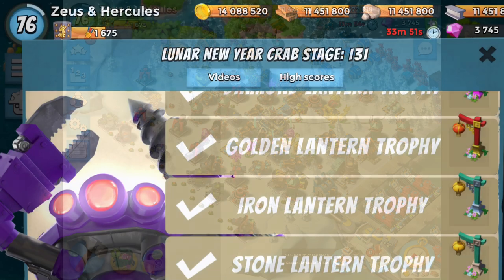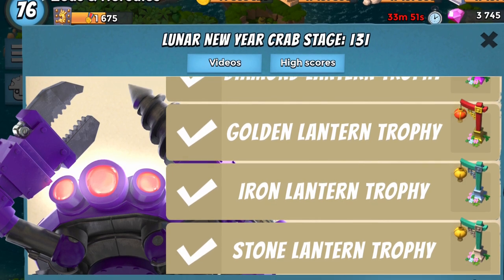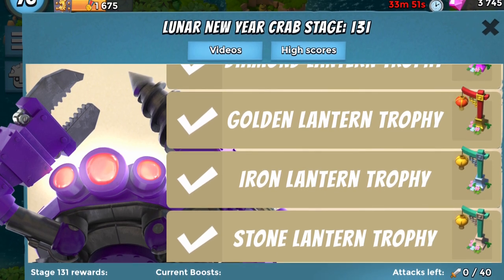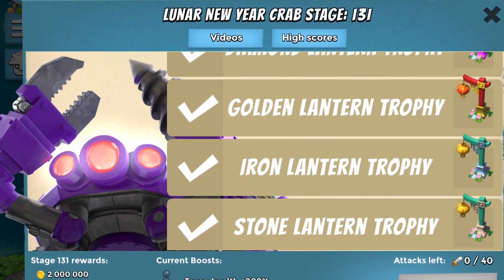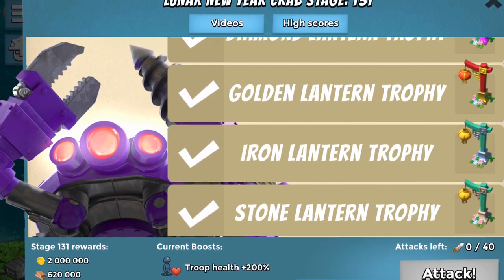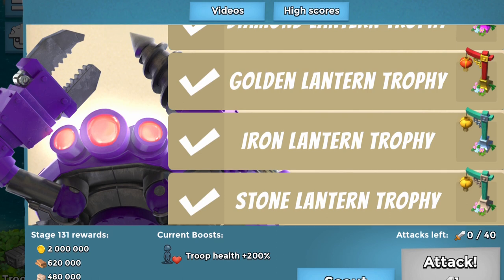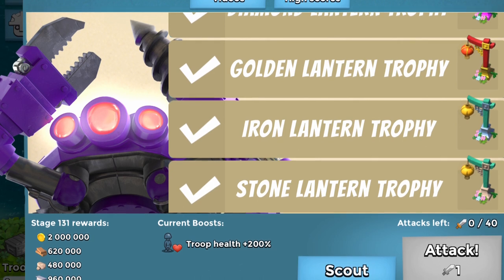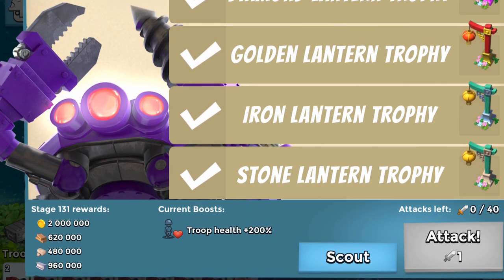I ultimately got to stage 131, and with only eight offensive statues boosted I was at a significant disadvantage. If I'd had 11 or 12 offensive boosted statues I probably could have gotten all the way to stage 200 with this strategy. There were many individual stages where I'd beaten the base but had only seconds left to kill the core, or had cleared almost all the defenses but just ran out of time. More offense would have made those solos as well, and I would have cleared many more stages along the way.